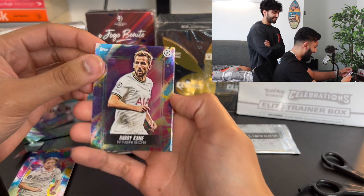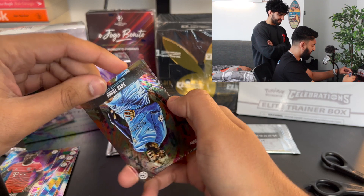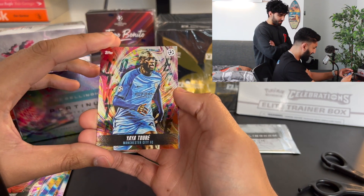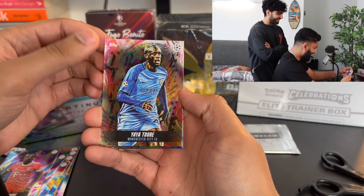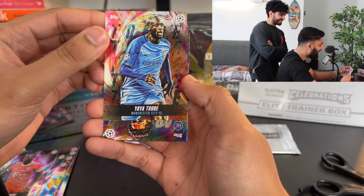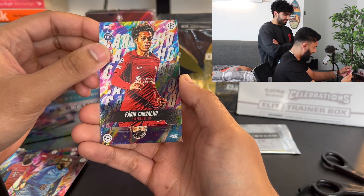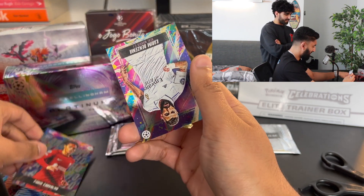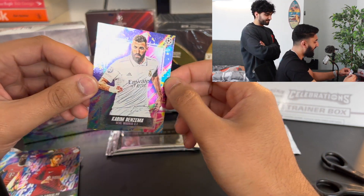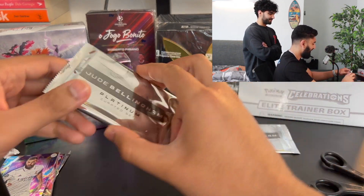We've got a Harry Kane. We've got a Mane — this one's been updated for Bayern. This set did come out a while ago, so I've been holding on to this box for a while. We've got a Yaya Toure — this must be a flashback card or something, surely. We've got a Carvalho, and we've got a Ben Zimmer. Nice cards, but no parallels or autos at the moment. Ideally, we want one of those — an auto or a parallel.